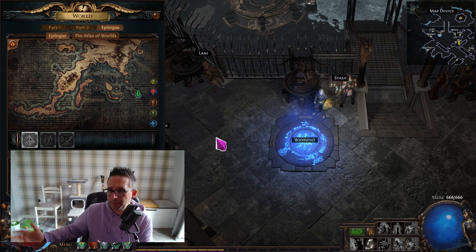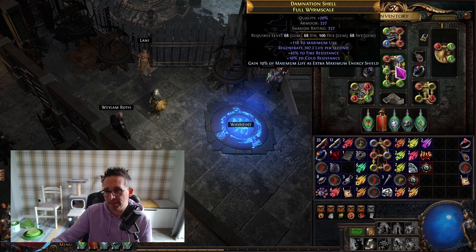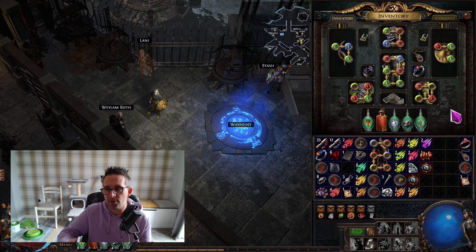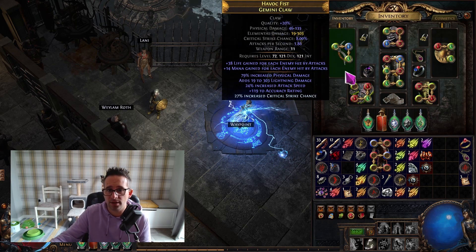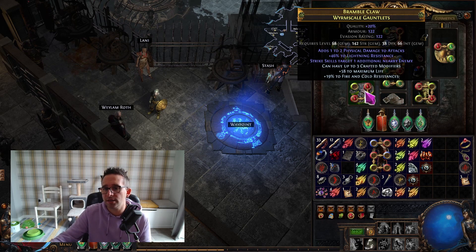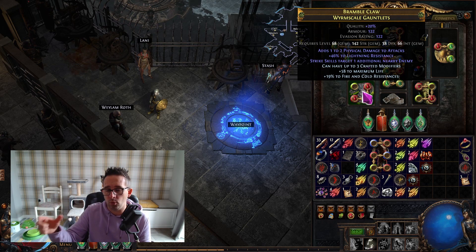Essences are worth tons of money and map level doesn't matter that much — yes you're more likely to get lower essences at lower level, but you still get the higher ones too. I farmed for two hours, priced my essences on poe.ninja against day-one prices, and worked out I'd made around 120 chaos. I then bought 120 chaos worth of gear at league start prices — an uncorrupted six-link at 75 chaos, a shield at 10 chaos. Because I played lightning strike last league, I know roughly what things cost, which helps even if prices differ this league.